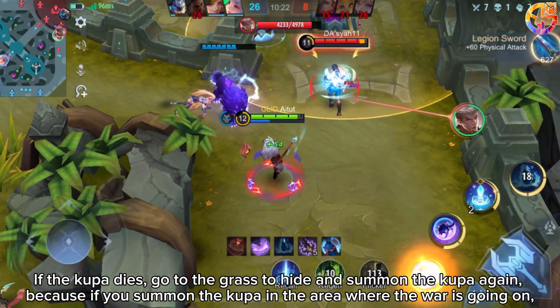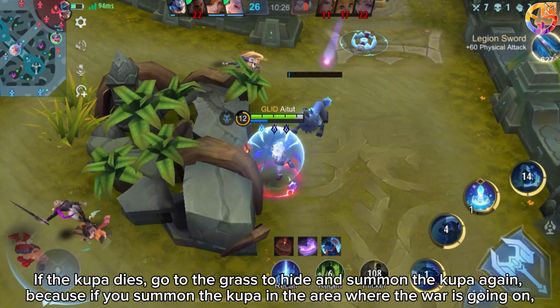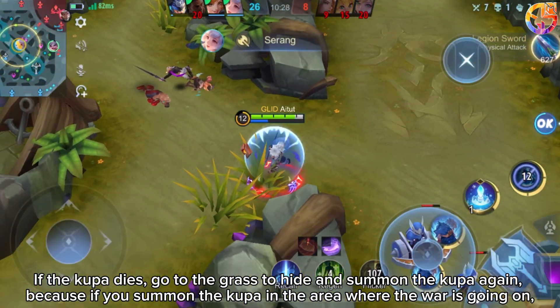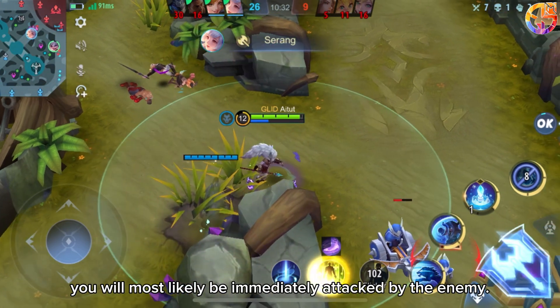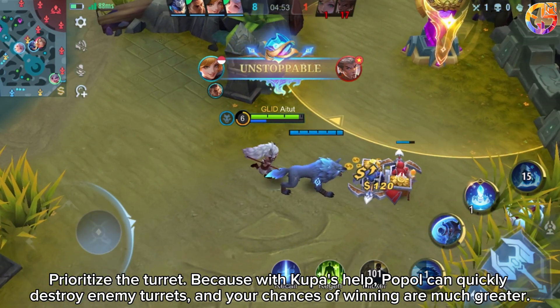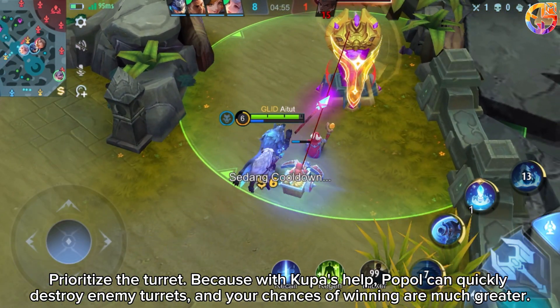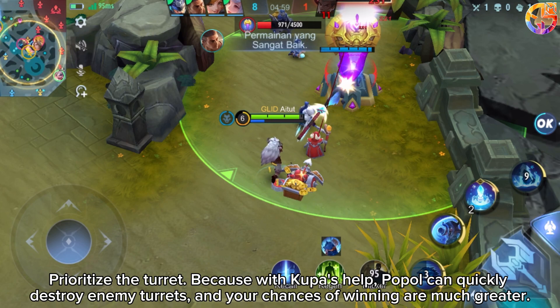If Kewpa dies, go to the grass to hide and summon Kewpa again, because if you summon Kewpa in the area where a fight is going on, you will most likely be immediately attacked by the enemy. Prioritize the turret, because with Kewpa's help, Papal can quickly destroy enemy turrets, and your chances of winning are much greater.